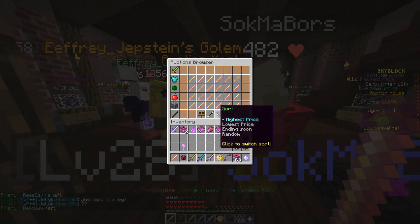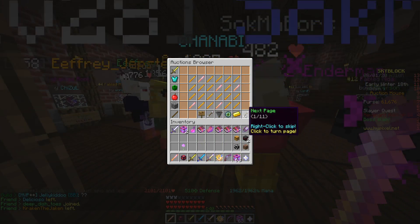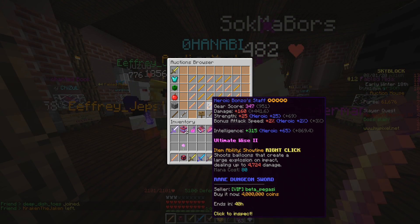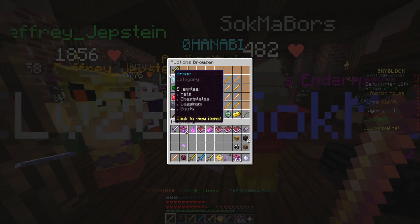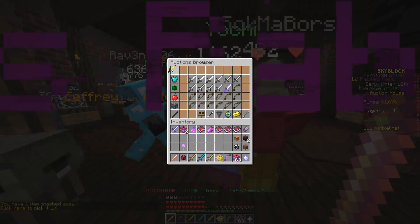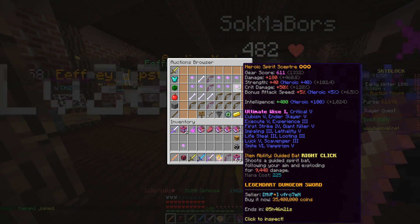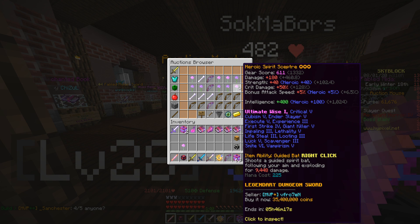If we go over to the AH and look at pricing, the price difference is pretty big. You can pick up a normal Bonzo staff for 3 million, or a five-star one for around 4-5 million fully enchanted. But when you look at the Spirit Scepter, the lowest one is 35 million — that's a seven times price increase for only about a two and a half times damage increase.